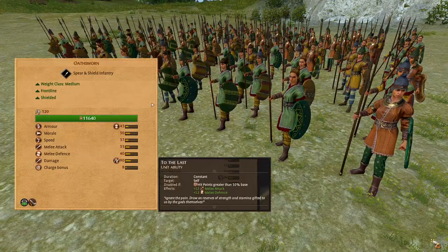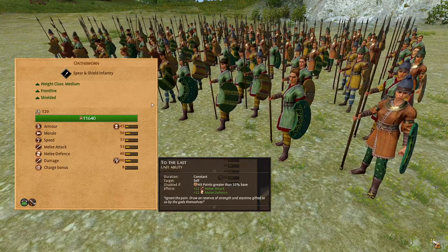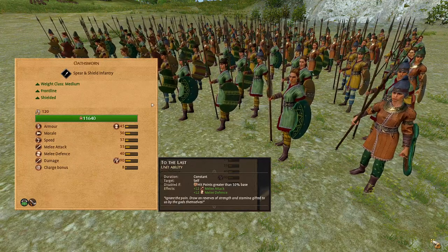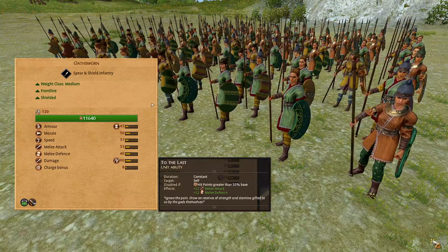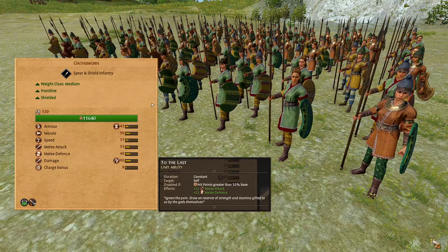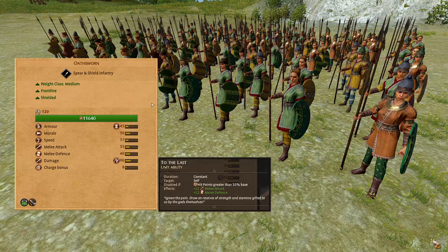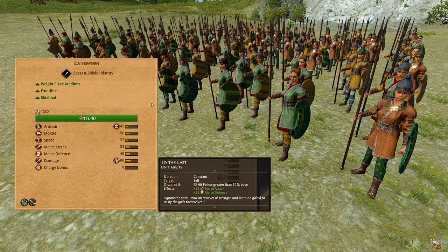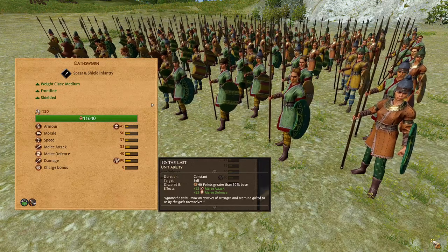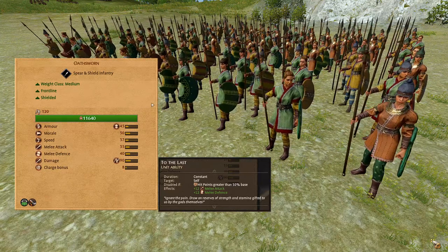Now we have our first real front line unit, the Eldsworn. These are a medium weight spear and shield infantry. They have decent armor and are shielded with a missile block chance of 40%. Only 50 morale, which isn't the best for a front line unit. Average speed, good melee attack, high melee defense of 40, 90 damage with bonus versus large. This unit has an ability called To the Last, which is a constant buff that gives them 12 melee attack and melee defense once the unit's health drops below 50%. This is a very useful ability, giving them much higher staying power once they are below 50% health. You will use this unit as your front line once you get access to them.